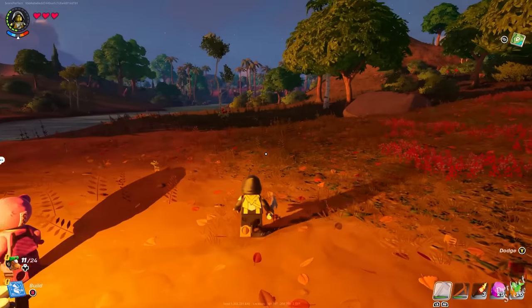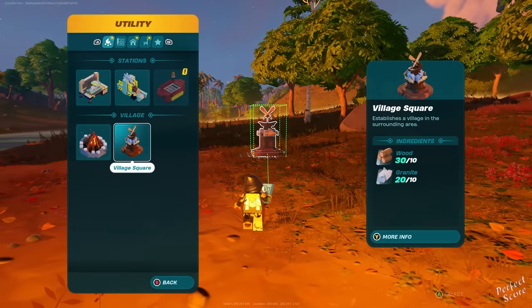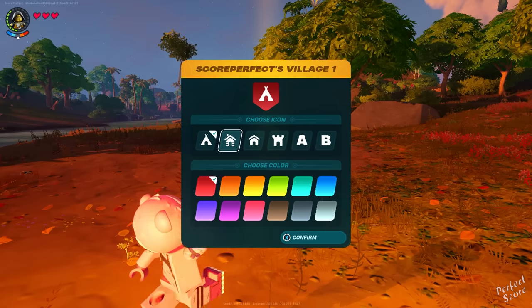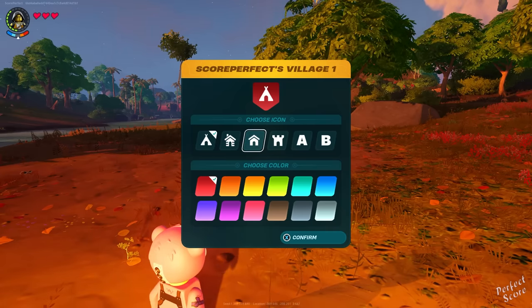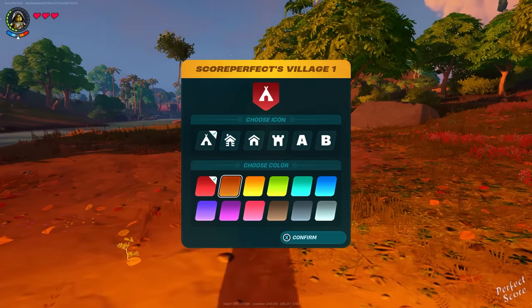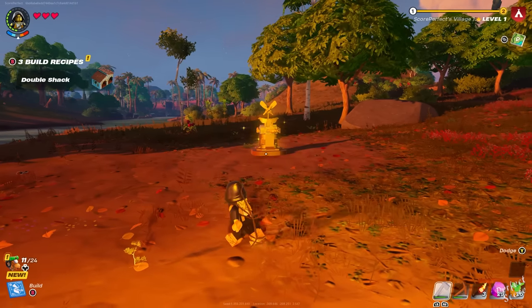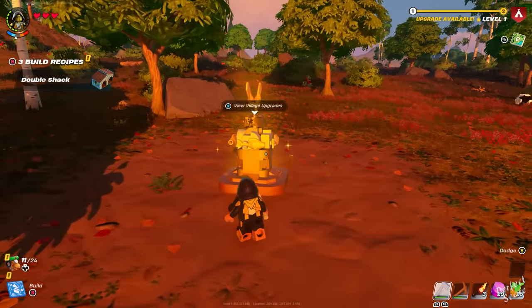Another important thing you should build is a village square. This can be upgraded as well. It's going to require a lot of materials, and you need to complete several objectives in order to do so. The village square is going to help turn your little campsite into an actual village, and it's going to attract new people, which you can eventually ask to stay in your village, and then you can give them jobs or ask them to go with you on explorations.